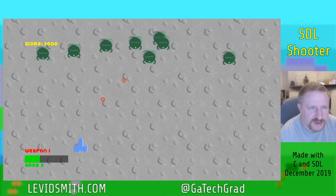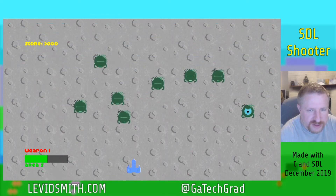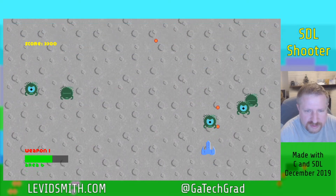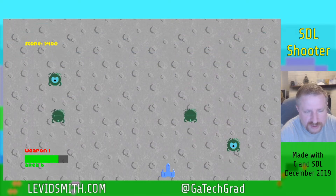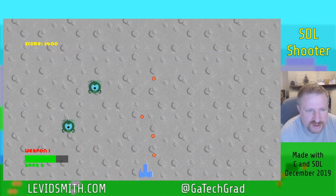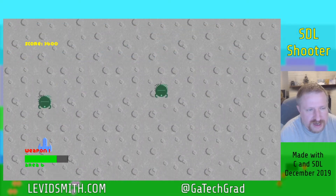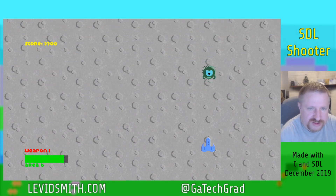This is the last enemy I added — these eyeball guys. You can't shoot them while they're moving and while their eyes are closed, but once their eyes pop open you can shoot them three times to defeat them. I may have these guys work like the other enemies where there are two different levels — one that keeps this behavior and another higher-level version that moves faster and shoots at you.